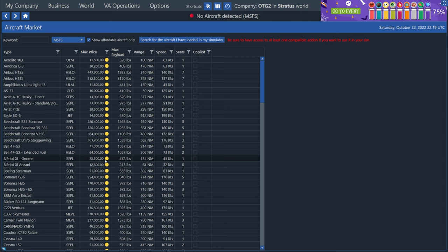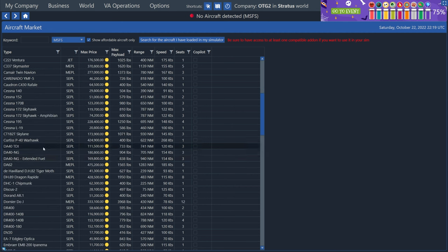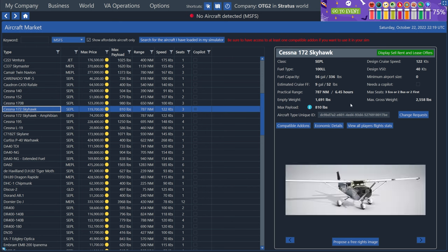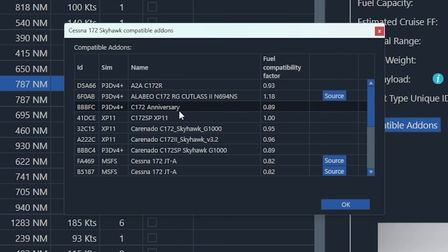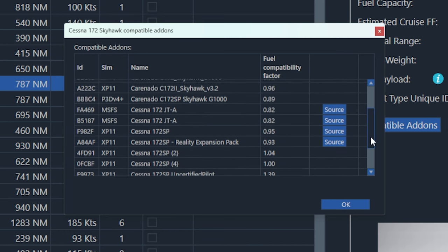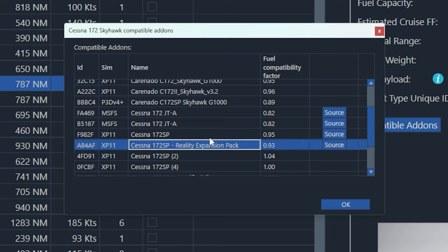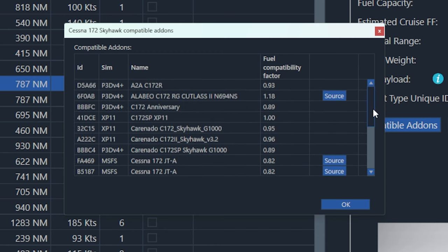Since we only have 10,000 credits to our name right now, we can't go for the 747 or anything like that. But if you did start as an airliner, you'll have 1.5 million to use because of the loan. So I'm going to find and click the 172 Skyhawk. Over here on the right, if I click this little button that says compatible add-ons, this may be important to you because for every sim and every plane, there are mods and third-party versions, and OnAir Company supports tons of them. So it may be important to go in here and make sure that any mod you are using is supported.